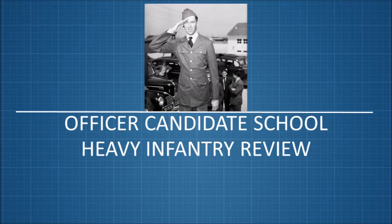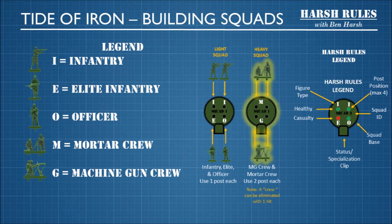Now that we've had a very detailed look at light squads, let's look at heavy infantry squads. Heavy infantry squads contain at least one crew of either a machine gun crew or a mortar crew. Even if there's an officer or an infantry in the same squad as the crew, the squad is still considered heavy. Remember, the squad sticks together. Another important note: even though a crew is composed of two men, it can only take one hit before the whole crew is eliminated.